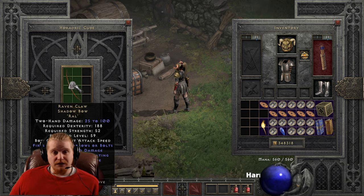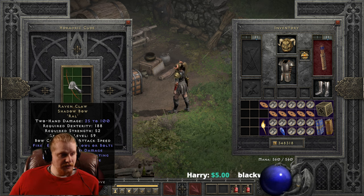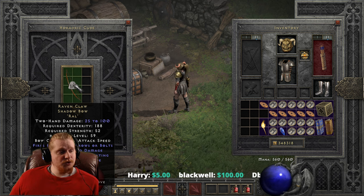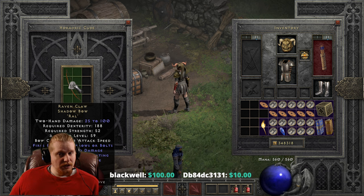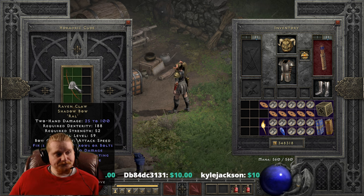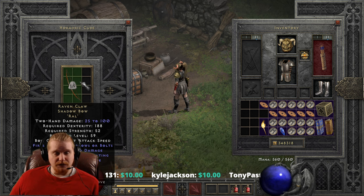That's a very nice increase in the physical damage. However, the dexterity requirement is 188, which is ginormous — that's actually pretty ridiculous, and not a lot of characters are probably going to be able to use that. The strength requirement is 52 and the level requirement is 59. Especially at level 59, a 188 dexterity requirement is just way too high. Granted you could use this on an Exploding Arrow Amazon, but the Kuko is probably the better bow if you're level 59.